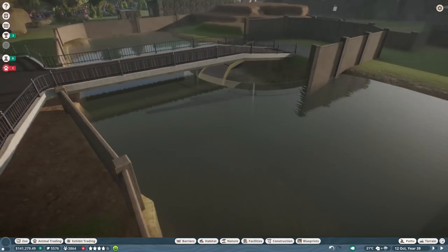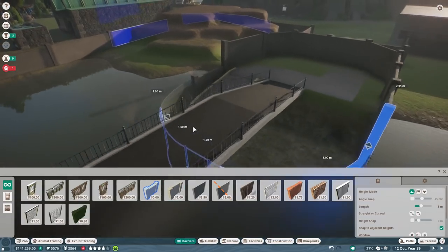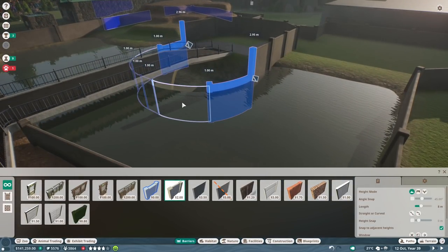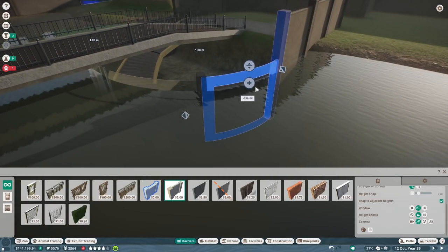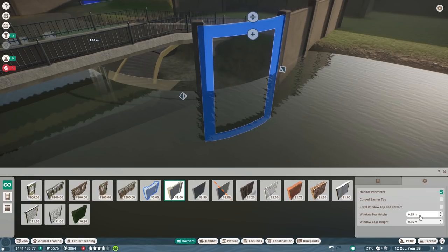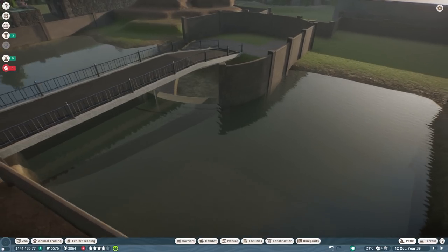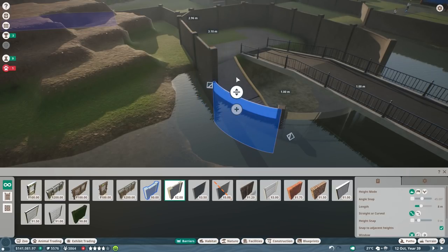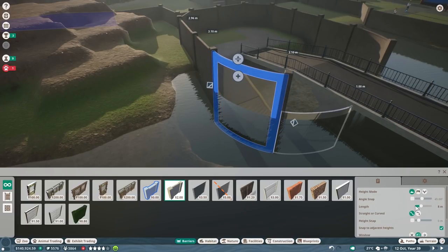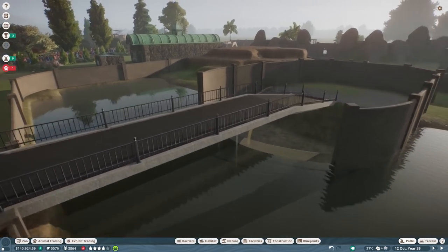I could have done this in concrete and then made a big window - it might actually make more sense for the stability of the building. My idea was basically to have glass here, just move this all up, and then the window should be... okay, let's move it all down - there we go. I feel like this is actually the better idea. We can do it on the other side already because it makes the whole thing at least a little bit more stable.